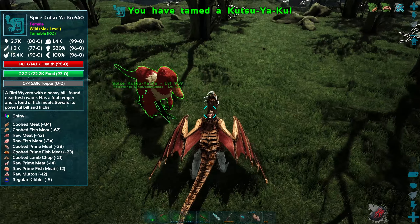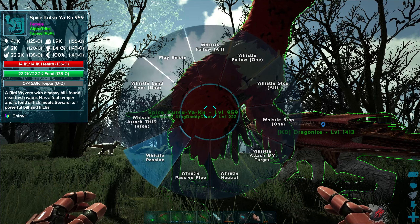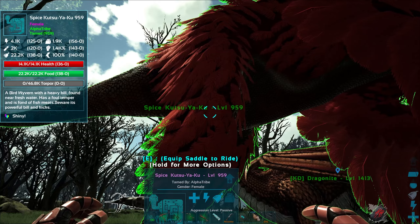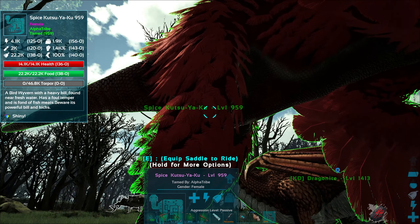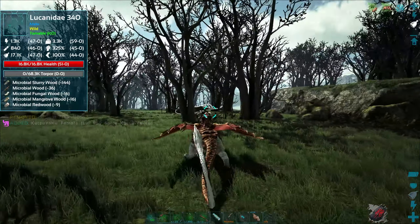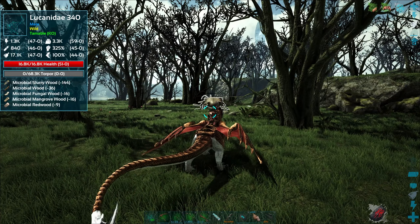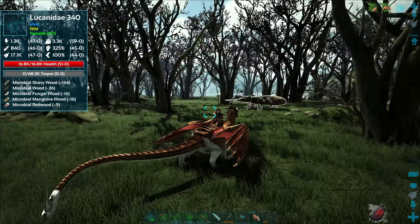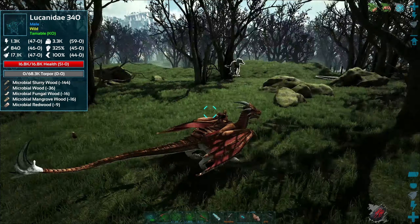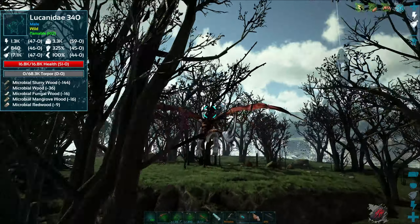Come on — aggro on me, not the guy we're trying to tame. Did he get him? I think he actually got it — that is epic! It says KO tame, let's start to do this. Yes, and this guy does not have very high torpor. I'm sure we can net this guy.